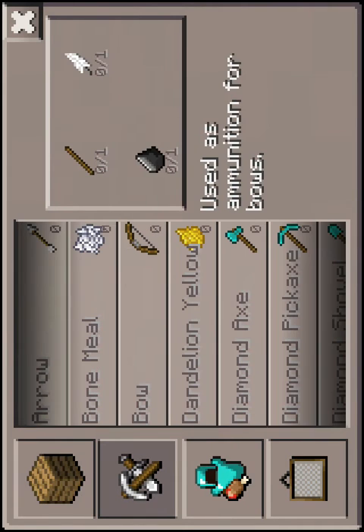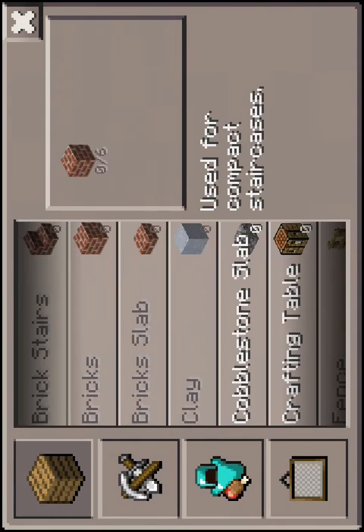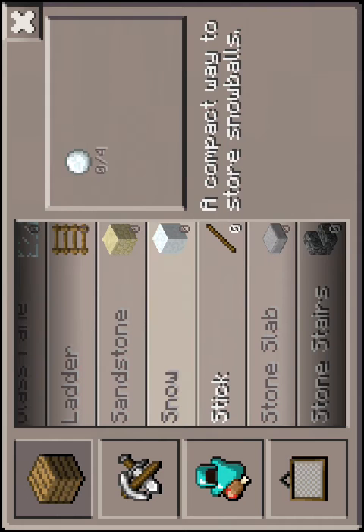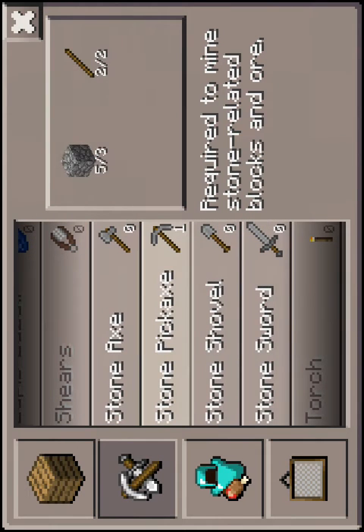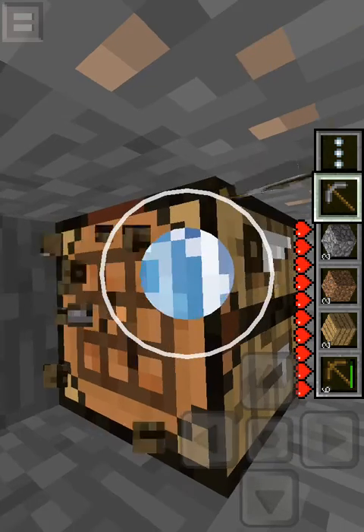I need to make a stone pick. There's my sticks. I don't want iron. There we go. Go ahead and mine my thingy.